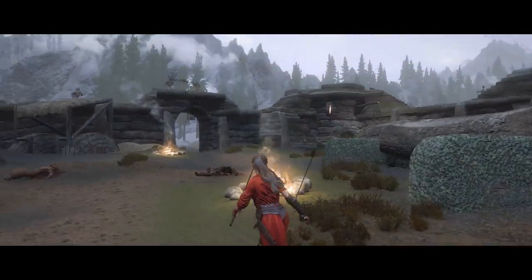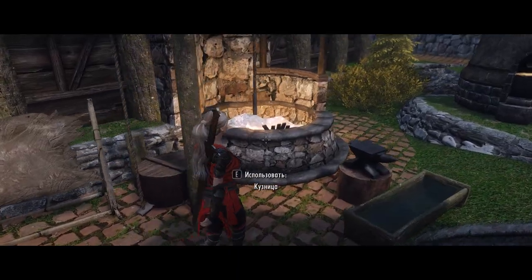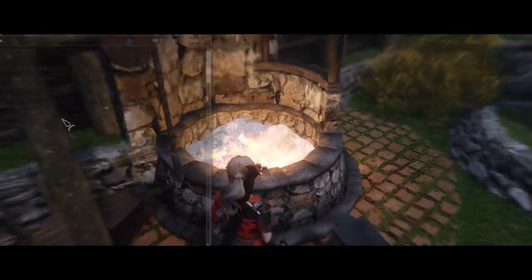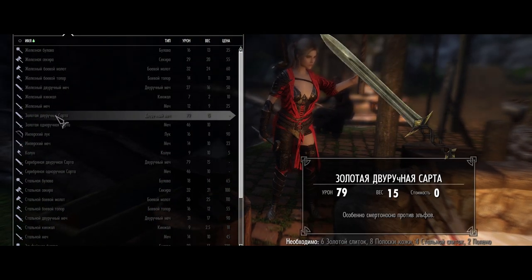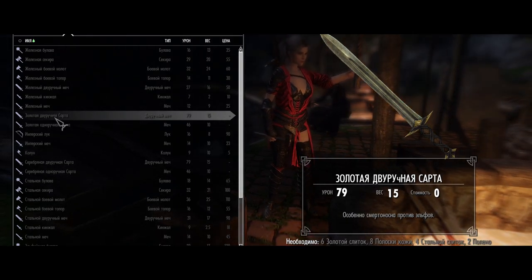Они существуют в двух вариантах — против нежити и против эльфов. Мечи вы можете изготовить в кузне: в разделе «стальное» вы найдете серебряные клинки с повышенным уроном по нежити, и раздел «эльфийское» — с большим уроном для эльфов.